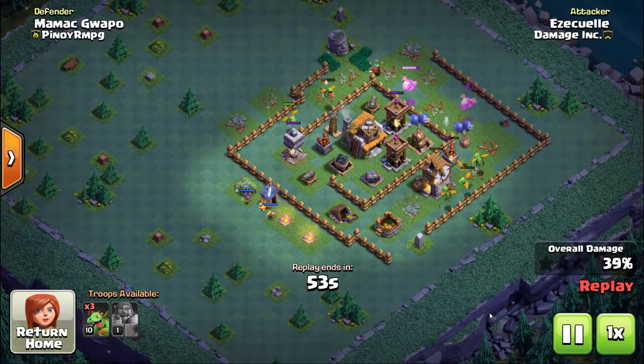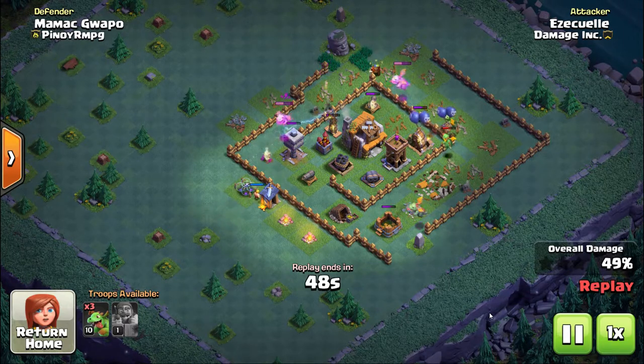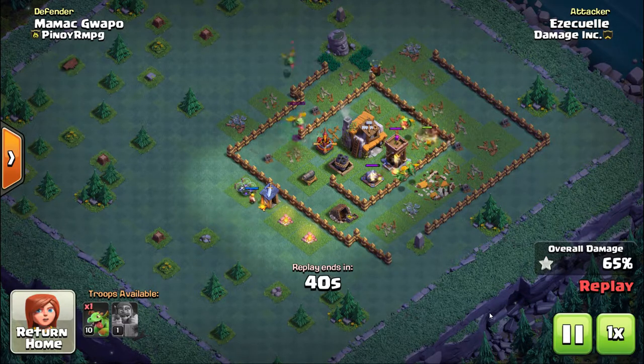A few things you have to watch out for: one is the air bombs — those things will wreck the baby dragons. You really want to try to use your hero. Now my hero is level one; I still haven't got it past level one. I'm still working on all the troops — going to get all the troops up before I start increasing the hero's level.